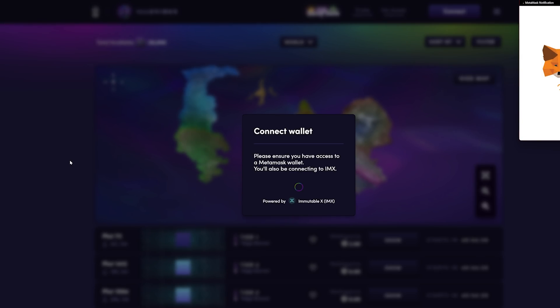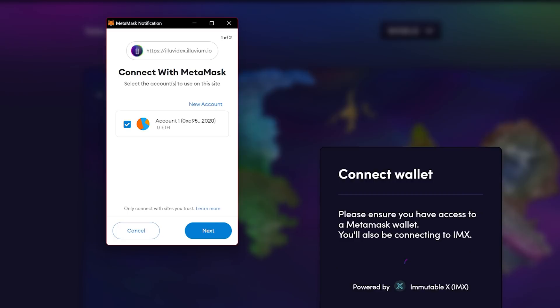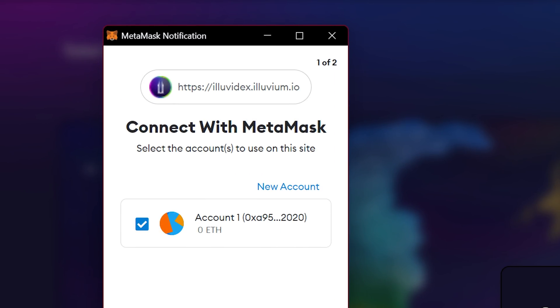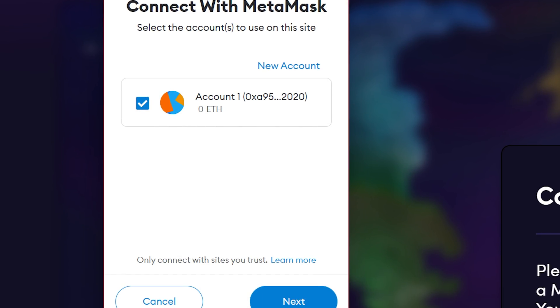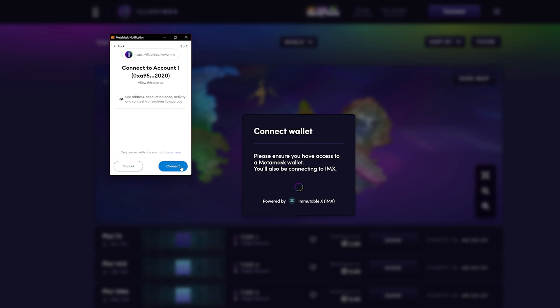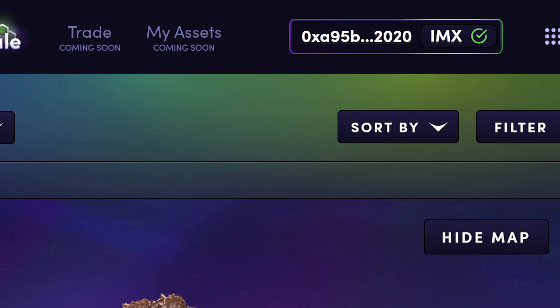This window will appear each time you try to make a transaction on Immutable X — only sign if the requests you initiated with the action on Immutable X are the ones that pop up. Click close. Then Metamask will pop up once more, this time showing a prompt to connect to illuvidex.illuvium.io. Double check the URL and your account information and decide whether you want to connect. Click next, then the second notification — double check the URL and the account — and click connect. Then it's connected.